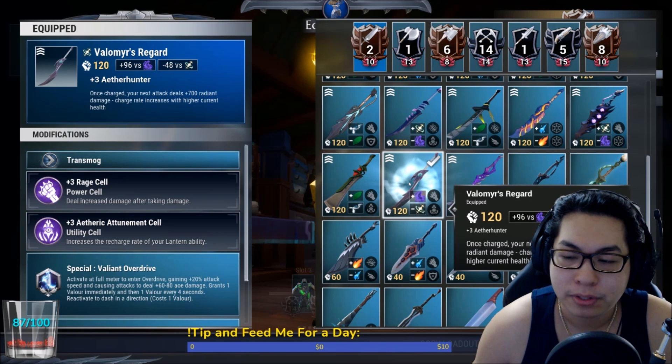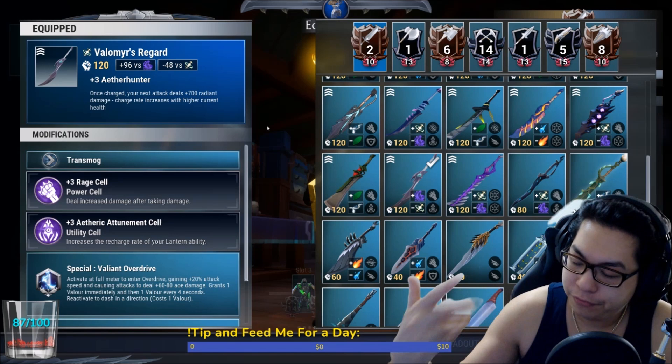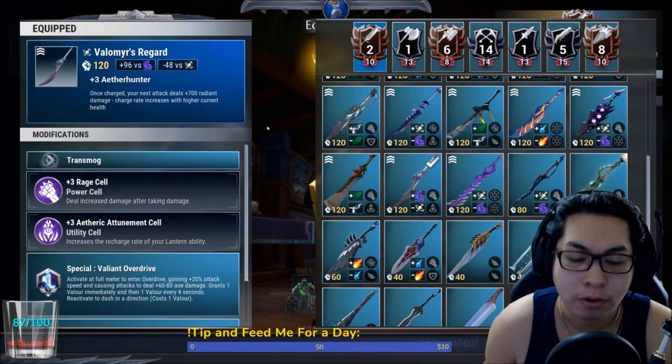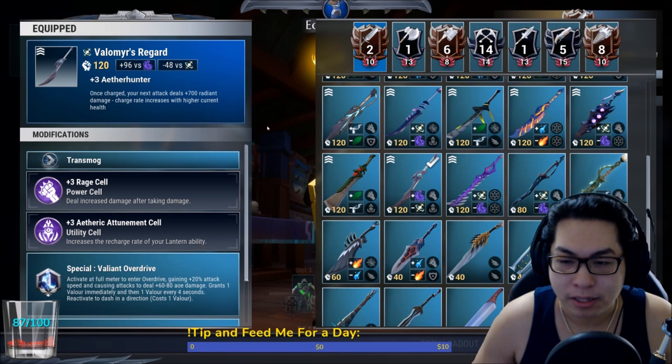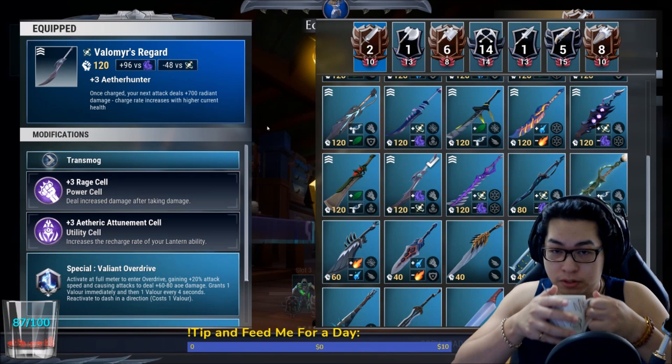Once it's charged, your next attack deals 700 radiant damage, and the charge rate increases with higher current health. Basically, every few seconds your attack charges, and when you hit something it deals that 700 radiant damage. That's plus 700 radiant damage on your next attack, and it creates a mini radiant explosion which spreads — for example, you hit the head and it also hits the legs and everything.